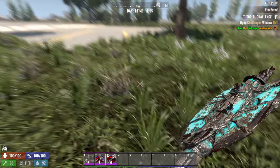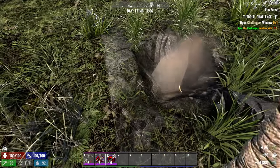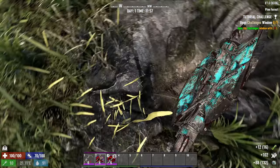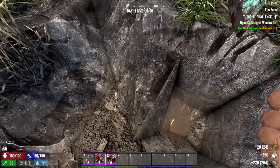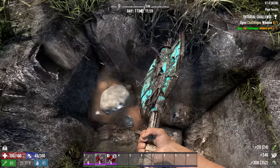In order to make the multi-tool you must first find its schematic. The schematic is found in buried supplies, in buried treasures, and in airdrops. Once you have the schematic you would then be able to craft it within the workbench.